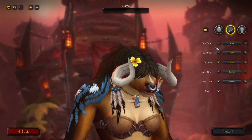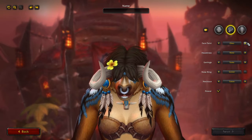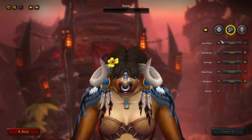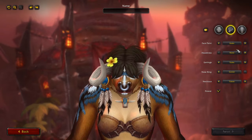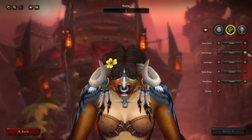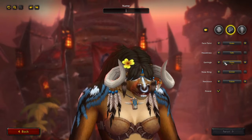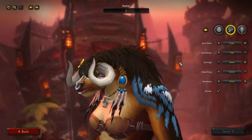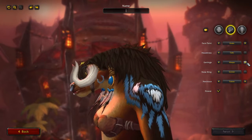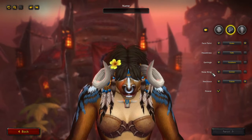Next up we've got face paint. Kodo. Otter. Hawk. I like Kodo - it's very nice. A headdress - we've got nun, feathers, and tails. You can have earrings as well. We'll go for feathers as well, sticking with the feathery theme.